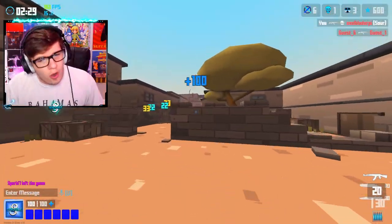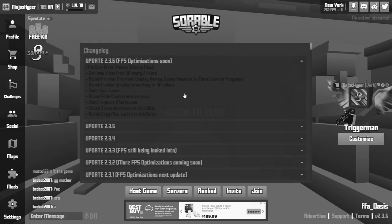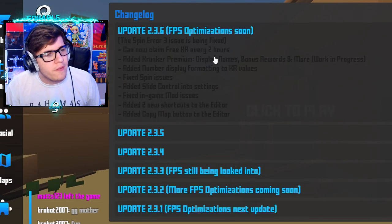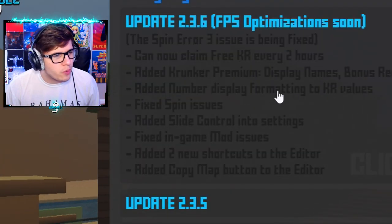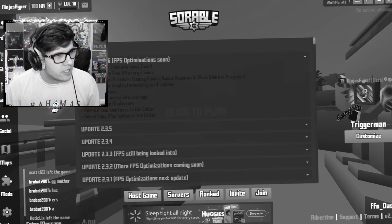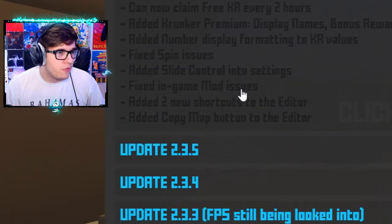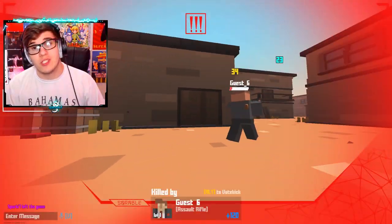Let's go over the update super quick. Update 2.3.6: FPS optimizations coming soon, the spin error 3 issue is being fixed, you can now claim free KR every two hours, added Krunker Premium with display names, bonus rewards and more — work in progress. Added number display formatting to KR values, fixed spin issues, added slide control into settings, fixed in-game mod issues, added two new shortcuts to the editor, and added a copy map button to the editor. There are two huge things here for the normal Krunker player.